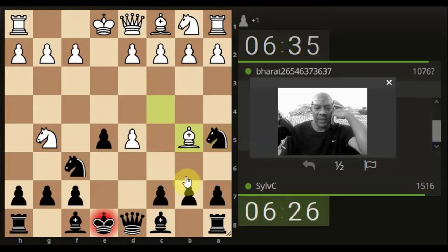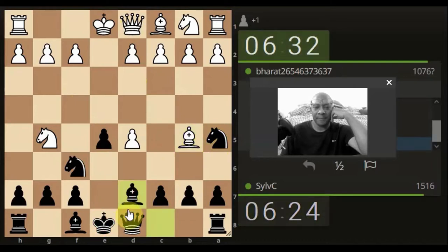I still think the queen approach is stronger, but I'm going to just bring the bishop out and attack. It's a rubbish opening for Black, and we'll just see how it pans out.